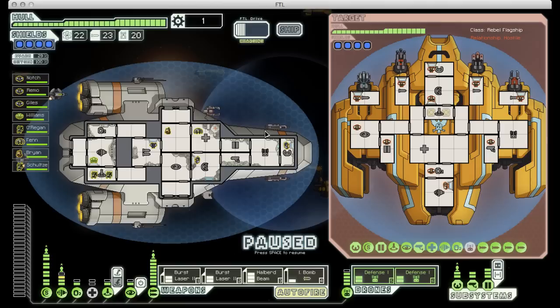The best way I've found to do that is not to use weapons if you don't have to, but to have a boarding party teleport into that room and disable it that way. You can see that room is cut off from the rest of the ship, so once we take out that crew member and disable the launcher, they won't be able to repair it. So the first thing I always do if I have a crew teleporter is send people in there to deal with that.